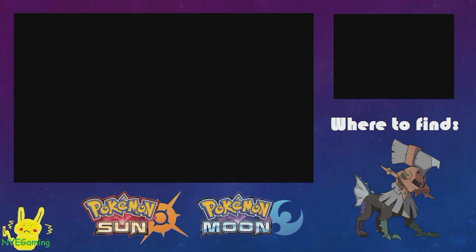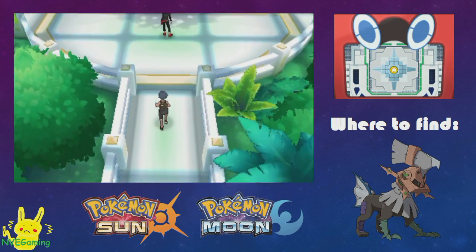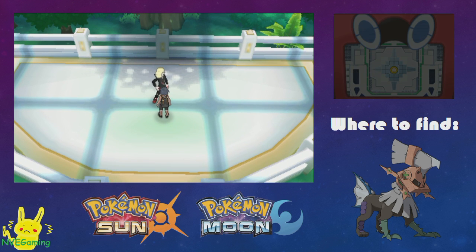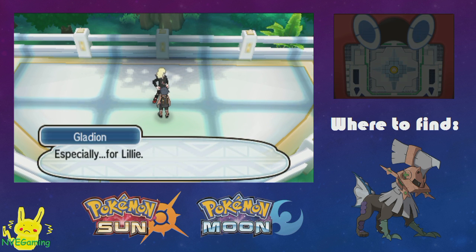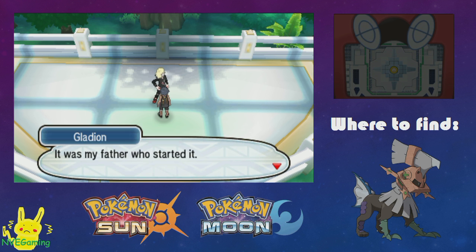So you come in and go to the second floor. This is after you beat the game, just to clarify. You run up here and you can talk to Gladeon. You could also save here instead of all the way out in front of the base.